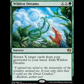At number five I've got Wildest Dreams. This is the highest ranking non-creature card on my list. It's a really powerful spell that lets you bring back a bunch of cards from your graveyard into your hand. There are absolutely no drawbacks to this card and you'd be crazy not to use it if you're playing green.